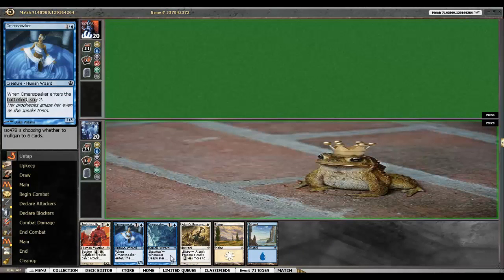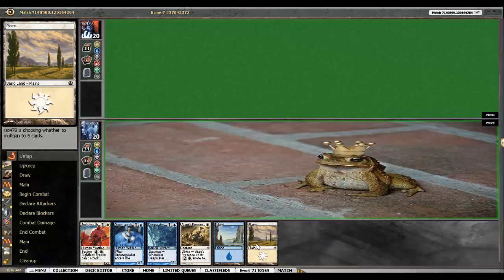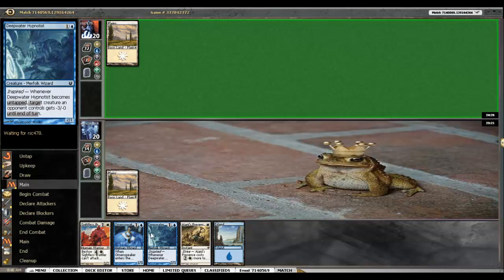Here we go. Now the question is which of the two-drops do I play first? Sightless Brawler can't attack — you won't even be able to attack until turn 4. I don't have any double blue or double white at turn 3, so I could lead with either of these. I'm not going to mull, and just lead with white. I might end up just taking Omen Speaker here — let's see what my opponent plays.